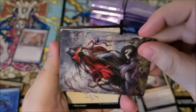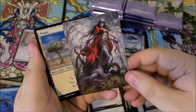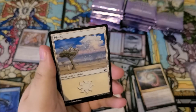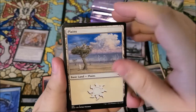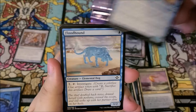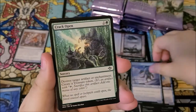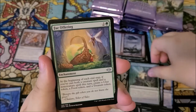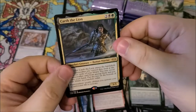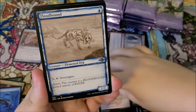Alright, we got Dehada — that was close. We got planes, very nice artwork, wave sifter, burdened aerialist, floodhound, parcel mirror, crack open, fey offering, spread insurrection. We got carth the lion as our rare. We got a mog salvage and a floodhound sketch.